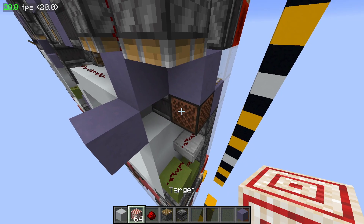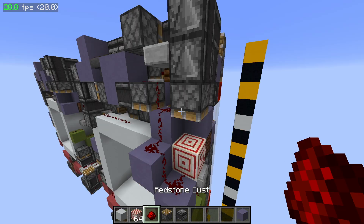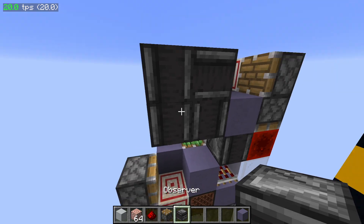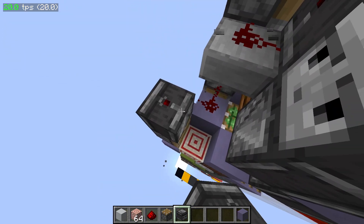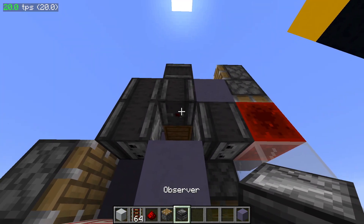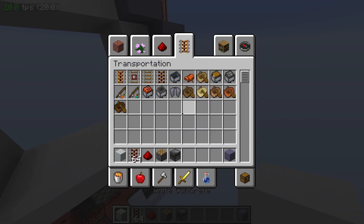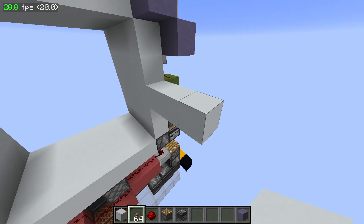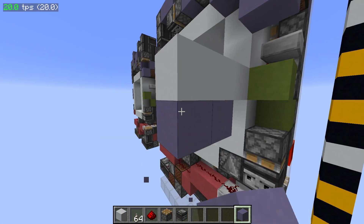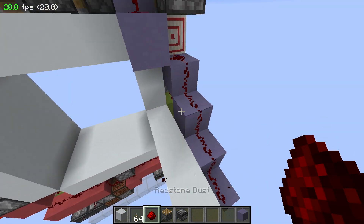Remove all those things to the target down here. Have a piston right there. Running this up to a rail here. And then replace your observer like before. So now you can basically just take a button on the wall right here, or a lever — we'll just actually have a lever right now. We have a dust input like this.